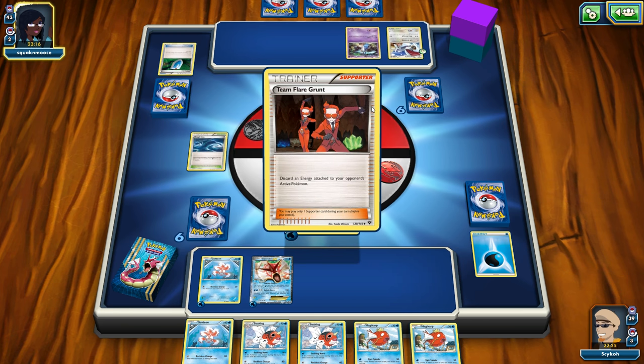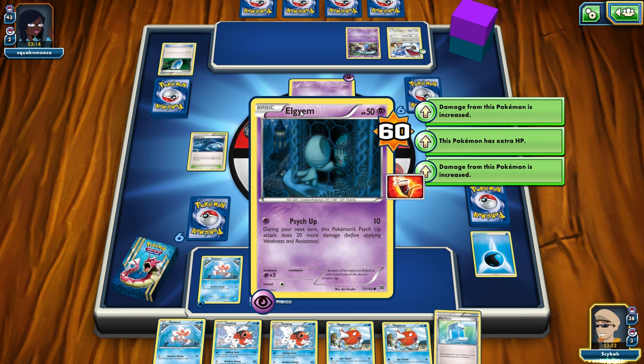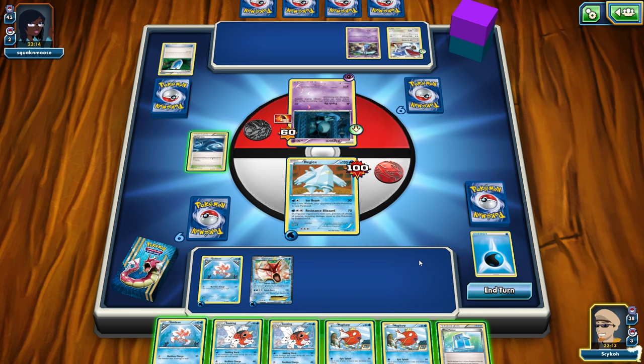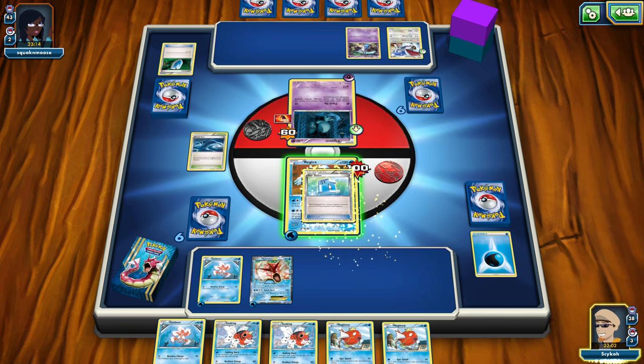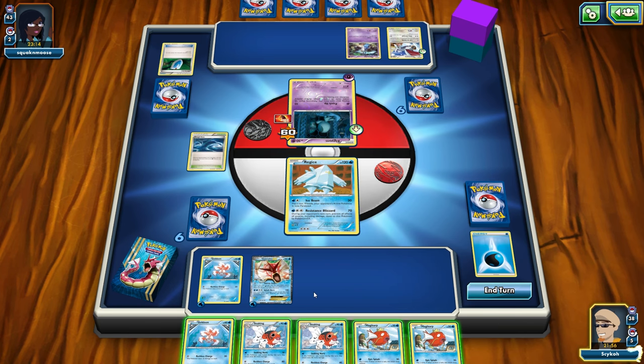They're going to remove one energy from me and I don't have any energy in reserve — kind of a bummer. But we'll be able to heal with Rough Seas. Because he's paralyzed, that's going to take the effect out of his Psych Up, and now it's only going to do the lower amount of damage since he hasn't used it twice in a row. Here we go — heal all damage from one of your Pokemon, but discard all energy attached to that Pokemon. It might be worth doing just to stall since I can't attack anyway. I guess I will, because they will kill me if I don't. Let's go ahead and play the Max Potion — we'll lose the one energy, but oh well.